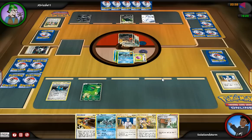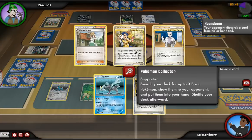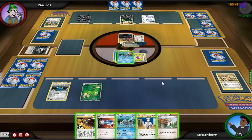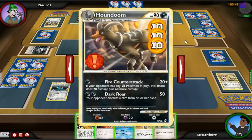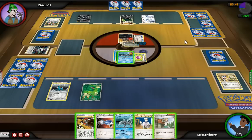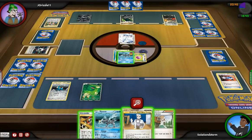With an Eviolite attached, what I'm looking for is for the Houndoom to attack into me so I can revenge kill — that's one of the main strategies with this deck. You run a lot of Outrage Dragons so you want them to attack into you so you can revenge kill with Outrages. That works out perfectly here, because I look at my hand and I've got a Catcher. So this is a great opportunity to erase that Reshiram, because that's going to be a big threat if I don't get rid of it now — especially with the Weakness, this will one-shot it.